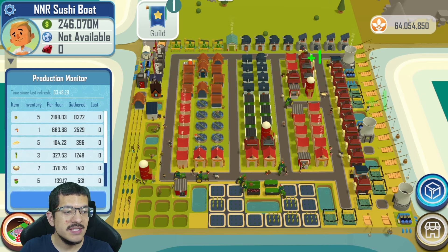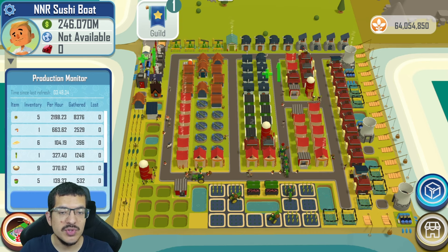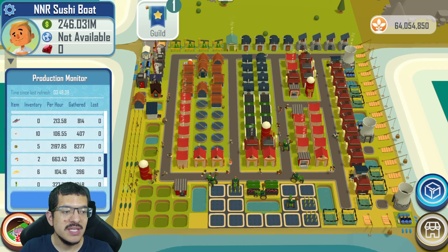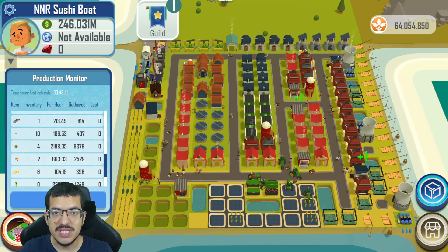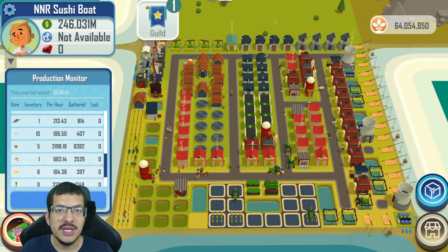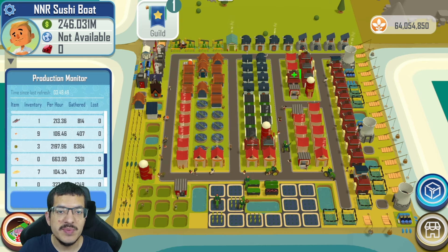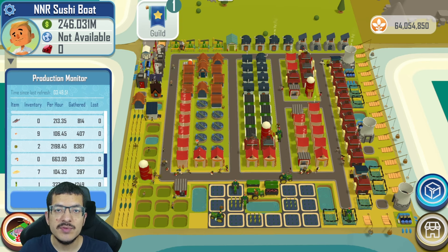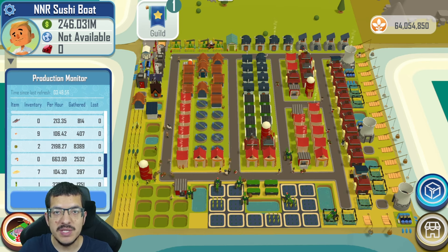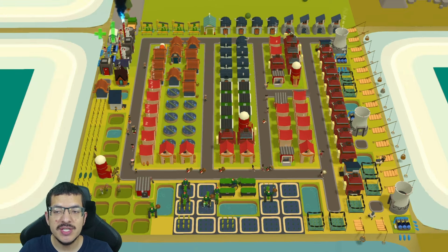It is making 327 wasabi per hour, which is relevant because multiple items require wasabi. It is also making 2,200 seaweed per hour, and seaweed is what's actually stopping it from going for a higher production rate. I'll explain what adjustments can be made to further improve this build after I finish going over the entire crafting process and how many buildings are involved.